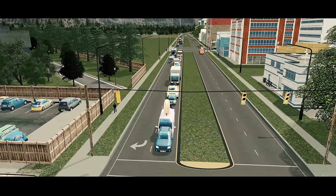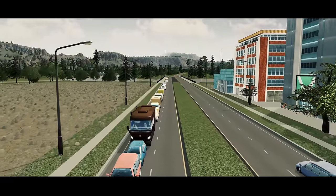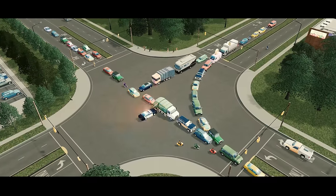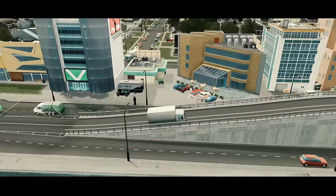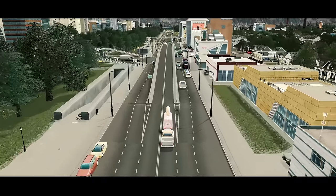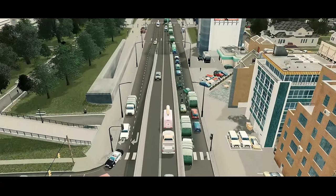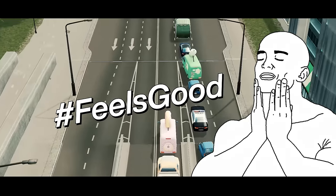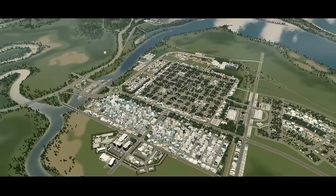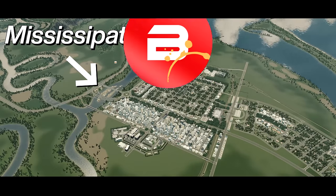Is traffic getting you down? Are your citizens not able to get from A to B without fighting their way through never-ending tailbacks? Does your carefully tuned timed traffic lights just not cut the mustard anymore? Well, what you need is the Vanilla Overpass Project. With this simple set of roads and some secret sauce which I will share with you in this video, you can banish traffic and free your city to live its best life. Let's dive in to see how to rid yourself of intersection traffic with these clever roads, and we'll be using my USA-styled city Mississippi to help showcase how it's done.